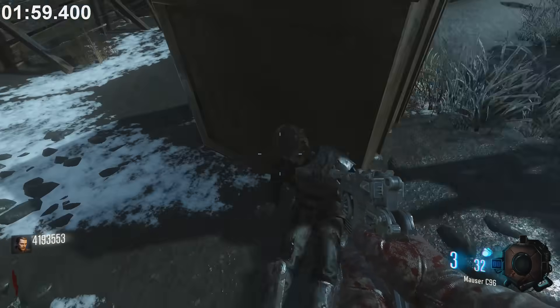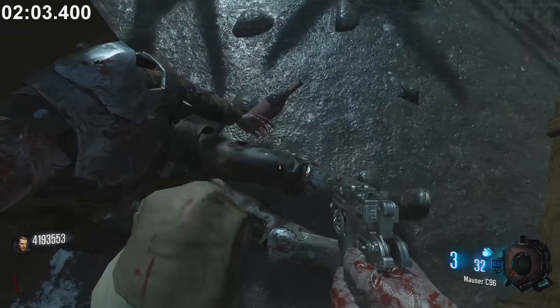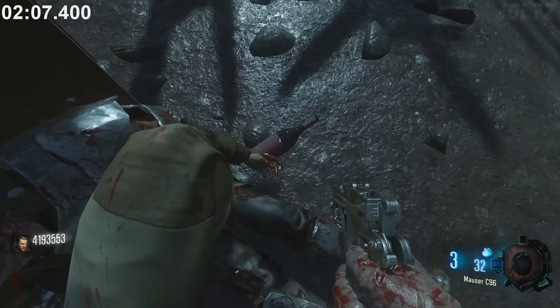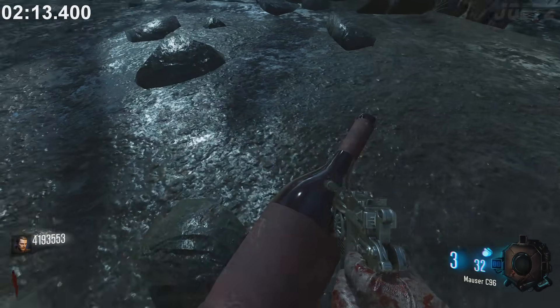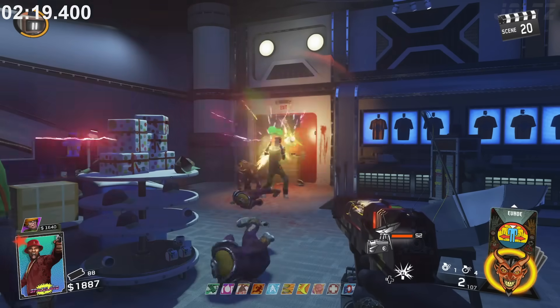In Black Ops 3 Origins, you can find a zombie outside of the map with a bottle of Merlot from 1997. This wouldn't be a big deal, except Origins takes place in 1918 — almost a full 80 years earlier — which means either this man is a time traveler, or it's just an oversight from Treyarch. Probably the latter.